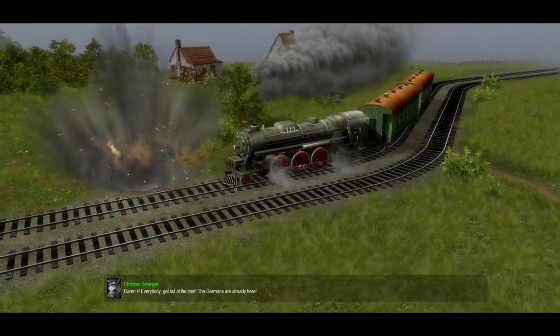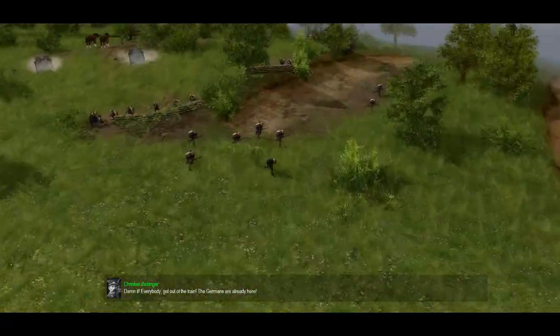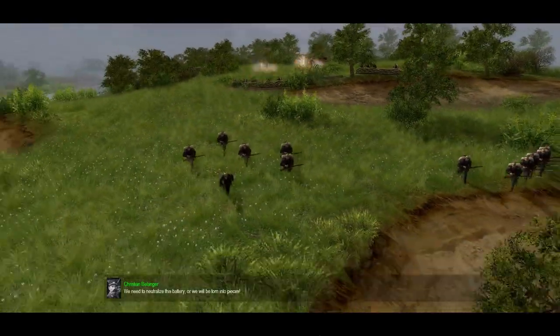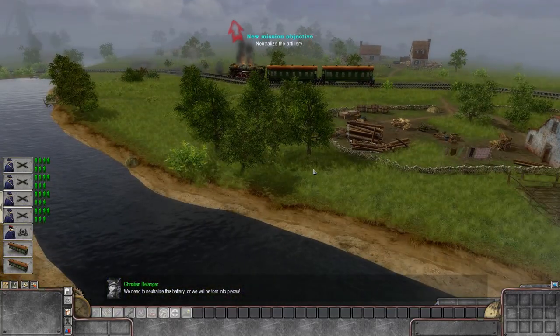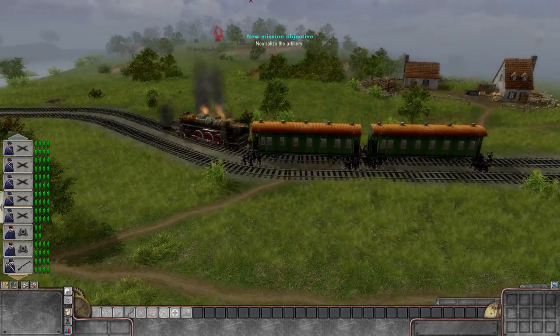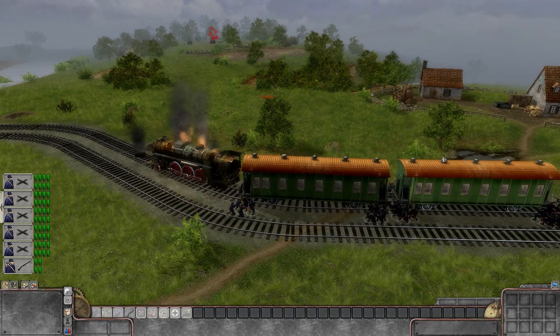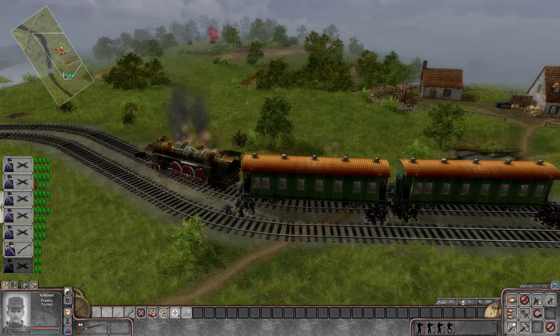Christian Blanger says 'get the hell out' — looks like the Germans are pushing. So I haven't set up my keys yet; usually I use WASD to move around. It looks like we've been ambushed basically. Wow, even the first Men of War aiming reticle is here — this is fantastic. Pressing M brings up our mini-map, where you can see the train line and a German defensive position, with the train taken out by artillery up there.